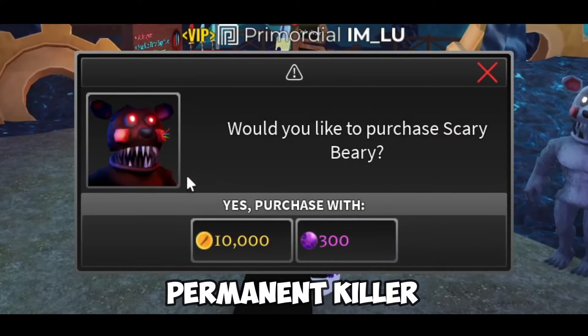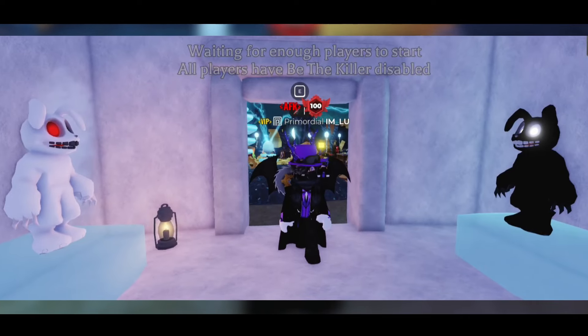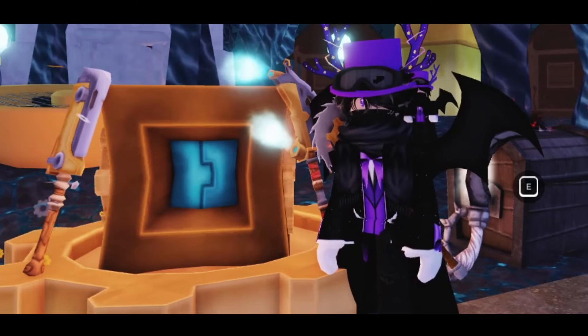We have two new killers — we got Scary Berry and Ghostly Scary Berry, pretty much like the Grimsley situation. We have a new weapon that costs 400 gems. We also have a crate.